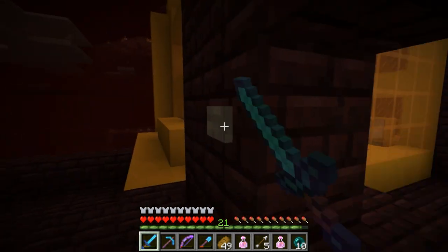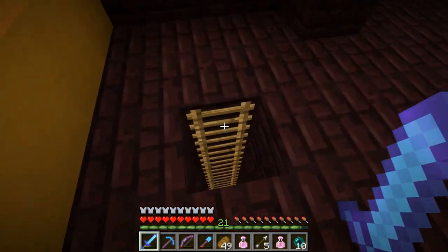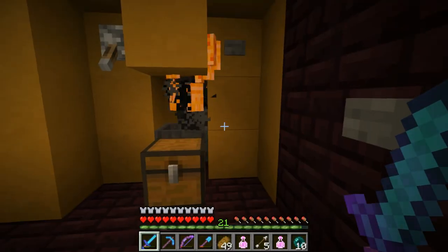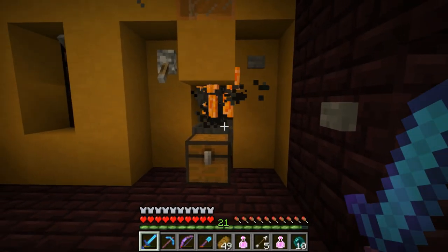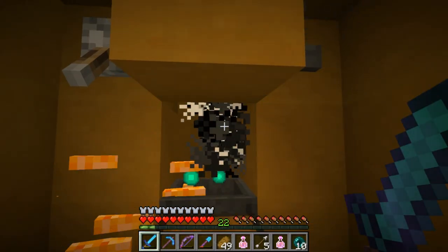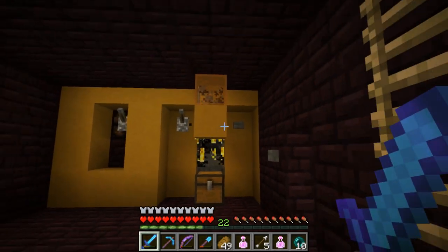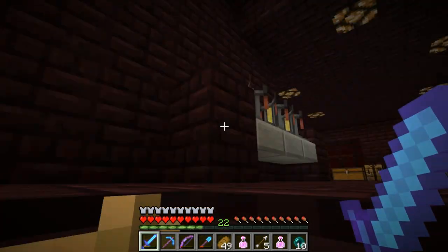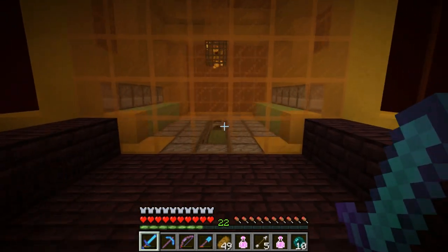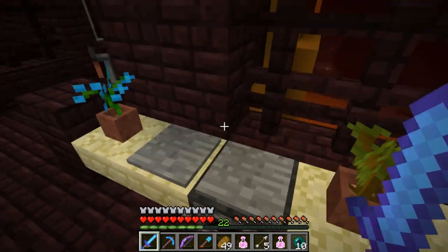Alright, on to the blaze farm. If you guys haven't seen the blaze farm, this is it right here. It uses a slime block pusher design — basically puts the blaze into a one-wide hole and then you can come down here, click this lever, press that button, wait until the blaze gets damaged, and then just hit him. That gets you basically all the blaze rods you could need.